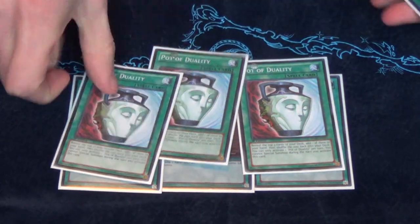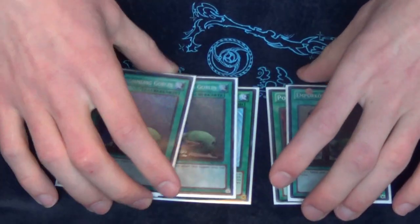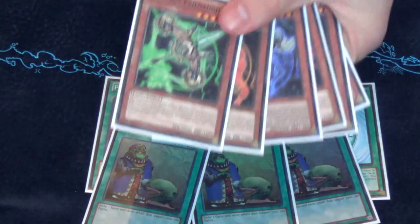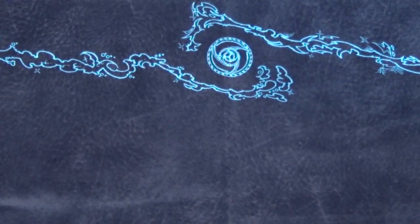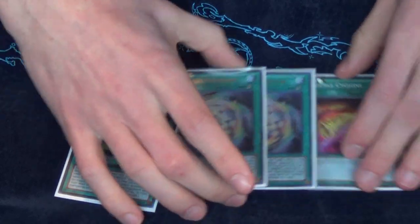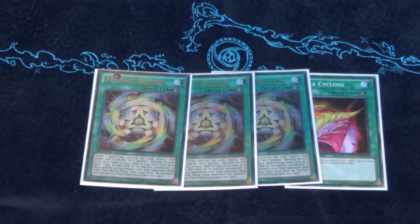For the Spells we have Triple Upstart, and Triple Pot of Duality as you've seen in a lot of my deck profiles for more rogue decks. This just adds to the consistency of the deck, because with all these Artifacts you do get some cluttered hands. Then Triple Artifact Ignition — this is actually pretty good against the Qliphort matchup — and one Double Cyclone. Ignition is a lot more relevant right now than with former Artifact builds, because you need to utilize your Ignitions extremely well for your Artifact Monsters.